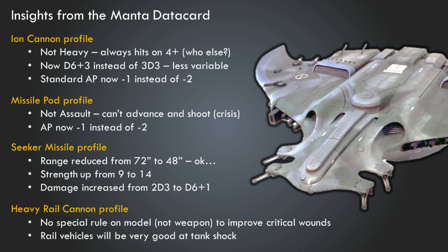Strength is up from 9 to 14 on the Seeker Missile — we're seeing a stretching out of profiles, so moving up to Strength 14 makes sense and is a welcome change. Perhaps the range reduction is because it punches harder. Damage is increased from 2d3 to d6+1: with 2d3 your minimum is two, with d6+1 your minimum is also two, but you're getting potential for seven damage instead of six — a minor change with slightly more granularity.